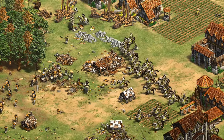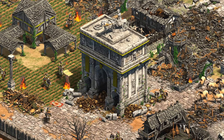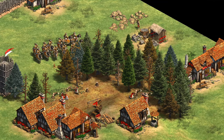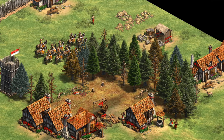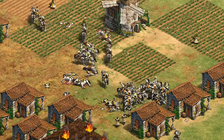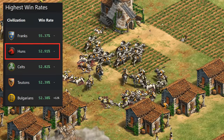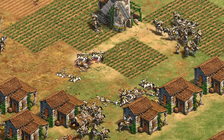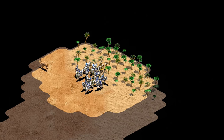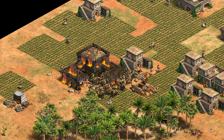Hey guys, Spirit of the Law here. Welcome to a long overdue redo of my overview of the Huns. Huns are maybe best known for their cheap cavalry archers, and certainly that's the unit I championed in the last overview five years ago. But the more time goes on, the more I've started to appreciate what a flexible civilization they are in other ways as well. In this video we're going to be looking at their bonuses, unique unit, and their tech tree to see how it all fits together.